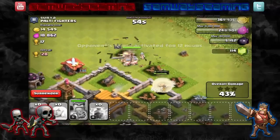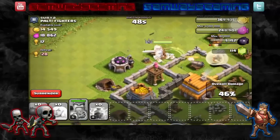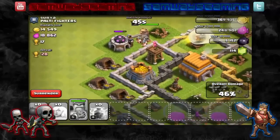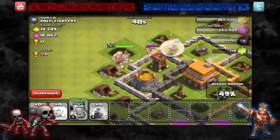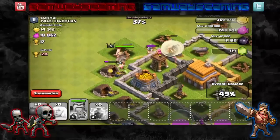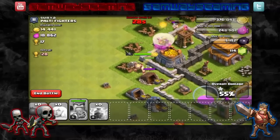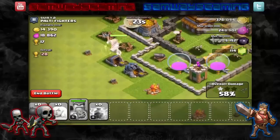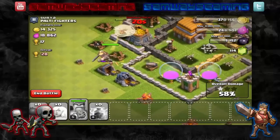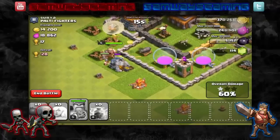Oh my God, and there goes an Air Bomb. And there goes most of those Barbarians off that Barb King. At least the Barb King's keeping up his health. But that Air Defense is still targeting our healers — it looks like we've got only about four left. We're just going to have to see what happens. And there goes the one star! It looks like we're not going to be able to pick up the two star unless we get a big miracle. That Air Defense is going to take out the healers, but we did pick up some loot at least. And we got the one star.